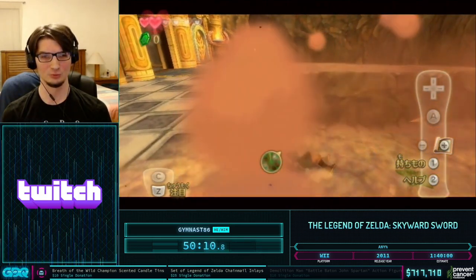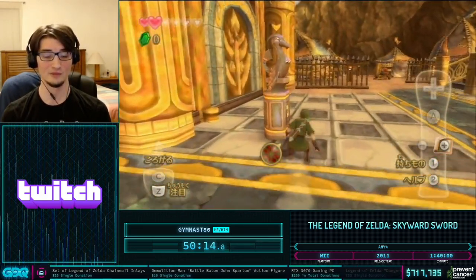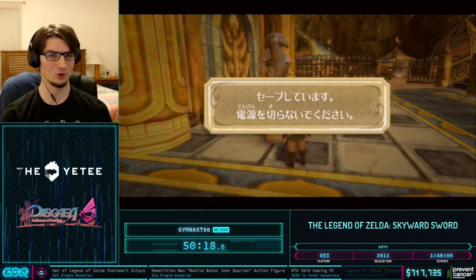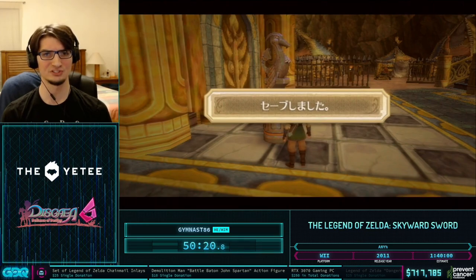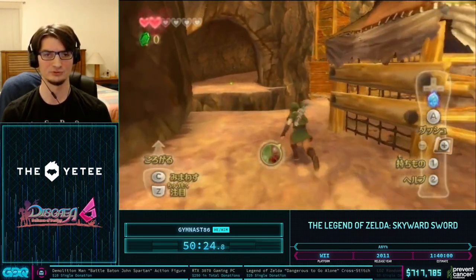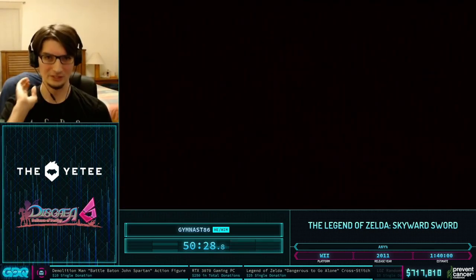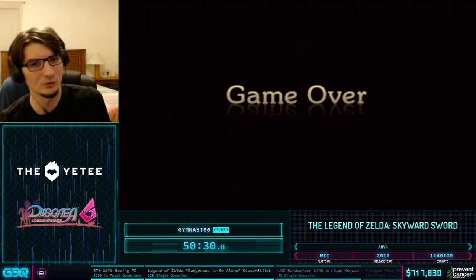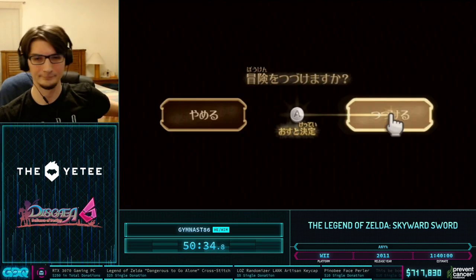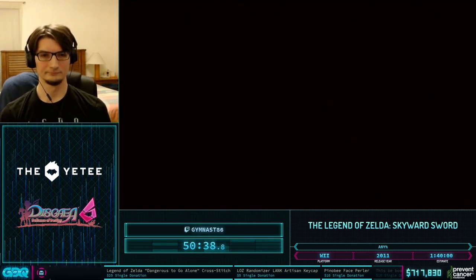The game kills the Bokoblin, but we still have the ability to target and perform a final blow on it. If you perform a final blow while the Bokoblin is already dead, the game defaults to directing Link's final blow to the origin of the map — coordinates 0, 0, 0. That's why we got flung all the way down the volcano, because that's where 0, 0, 0 happens to be in Eldin Volcano. Very convenient that we can actually reach the flag we need with the Extending Blow.